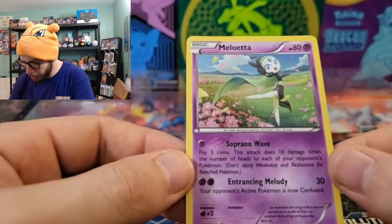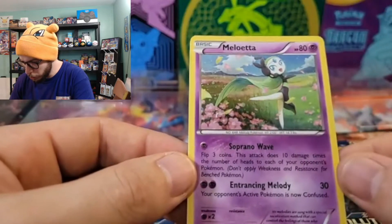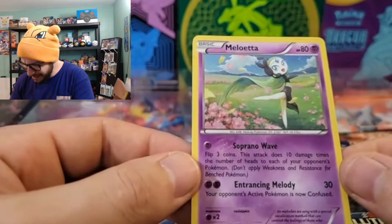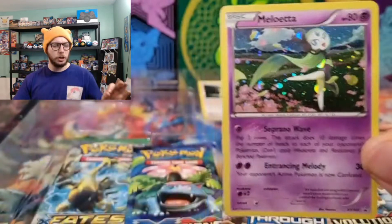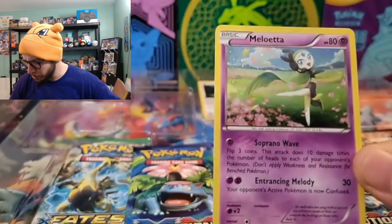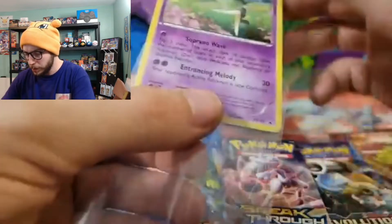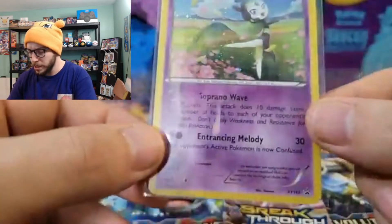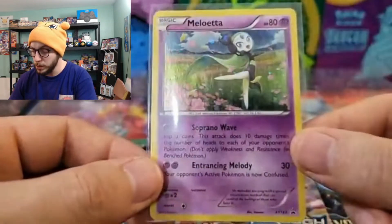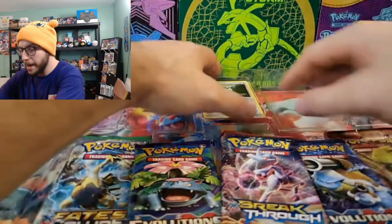Soprano Wave: flip three coins, this attack does 10 damage times the number of heads to each of your opponent's Pokémon — you can do up to 30 damage to each of your opponent's Pokémon. And Entrancing Melody: 30 damage, your opponent's active Pokémon is now confused. That is really playable, especially in a vintage format like we play here on the channel all the time.